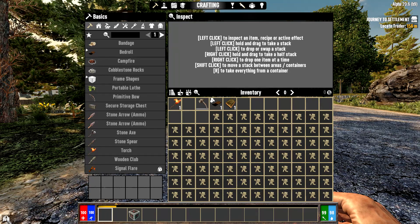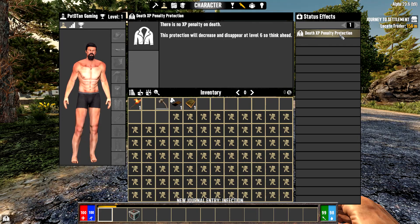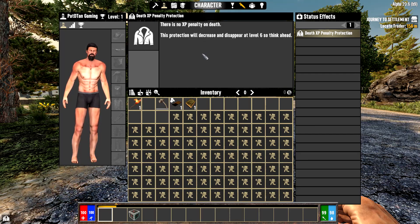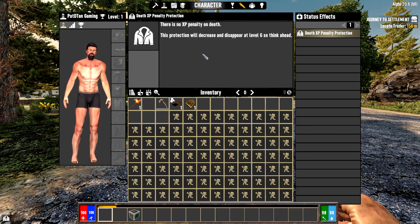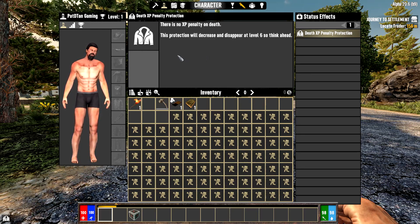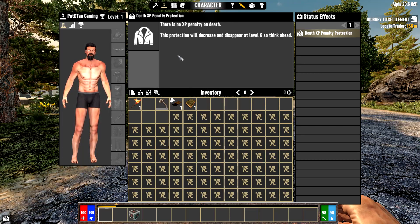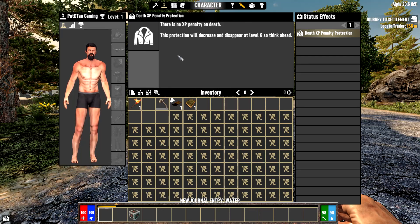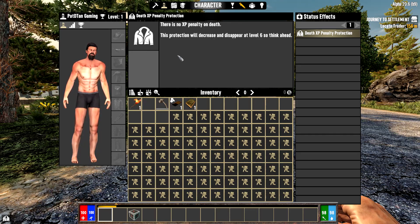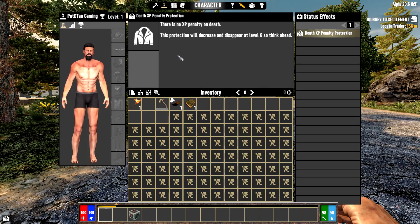The jacket in the bottom left — select it and it tells you what it does. There is no experience penalty on death; this protection decreases and disappears at level 6. The jacket also protects you from the elements: cold in the snow biome, overheating in the desert, and radiation damage in the wasteland — as long as the jacket is on.